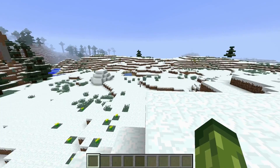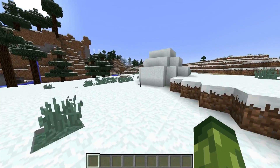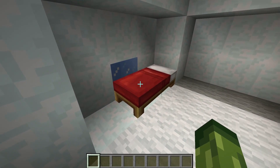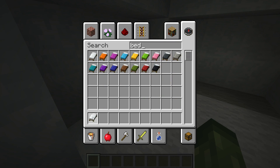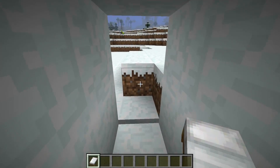Now in Minecraft Pocket Edition, when it comes to the new beds, Pocket Edition 1.1 has new beds in igloos that are white by default. I tried to find a seed with an igloo, and sadly they didn't change igloos to have white beds on PC like they do in Pocket Edition — the beds are in fact still red. So I'm curious: do you think it looks better with a red bed or a white bed in an igloo?